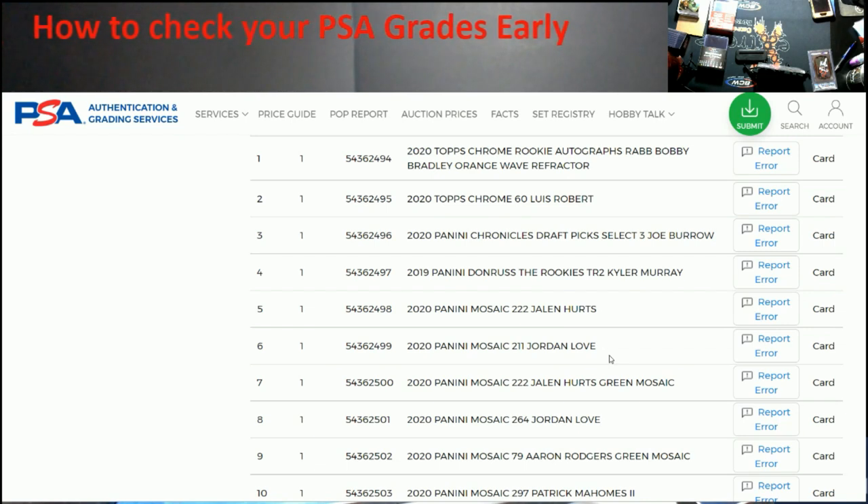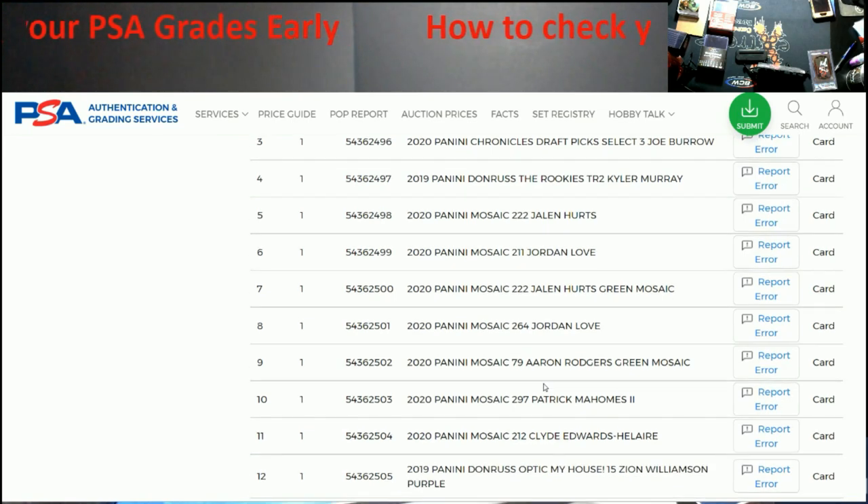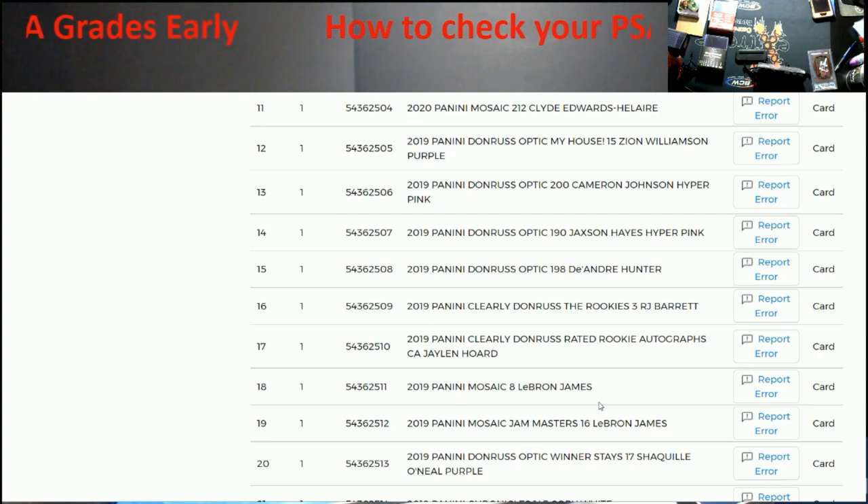These are all the cards I submitted. Some of these are Joey's, and I'm actually going to use one of his as an example — I haven't looked it up yet so bear with me. You have these cert numbers here, so what you do — I'll scroll down to some of my stuff — see LeBron James right here. What you want to do is go into your set registry.